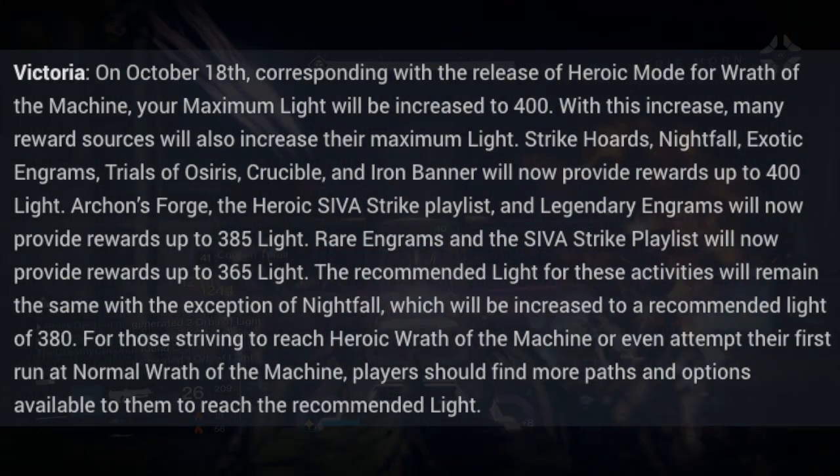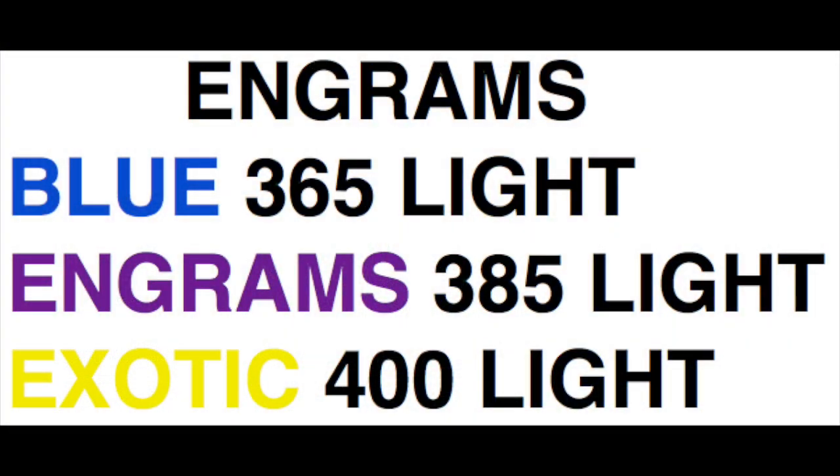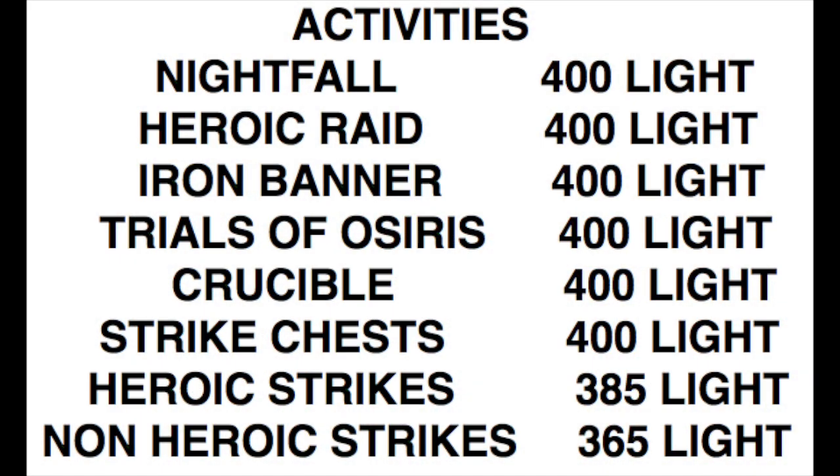If you'd like to pause at any time and read more fully, you can, but the big things to take away are that blue engrams are going to drop to 365, purples at 385, and exotics at 400. If you'd like to see how activities are changed, you can just pause right now.